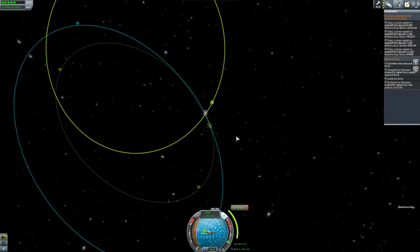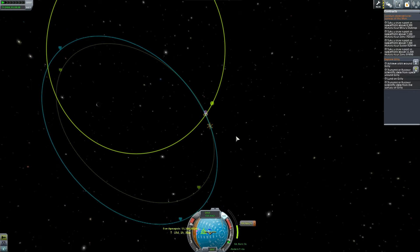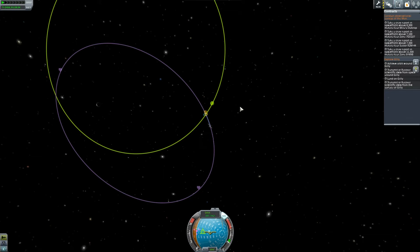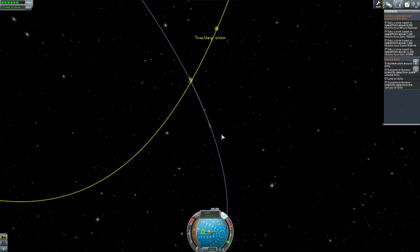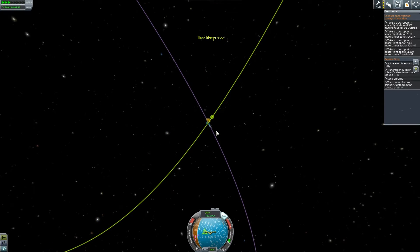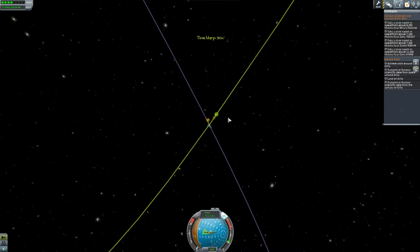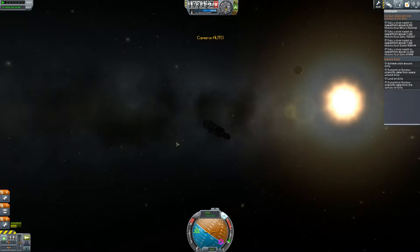We find ourselves approaching Gilly right here. It was quite difficult to get an approach to it — I kind of messed up a lot of the maneuvers. But thankfully I still remembered to have enough fuel on board. The objectives we're aiming to complete are: achieve orbit around Gilly, transmit or recover scientific data from space around Gilly, land on Gilly, and transmit or recover scientific data from the surface of Gilly.